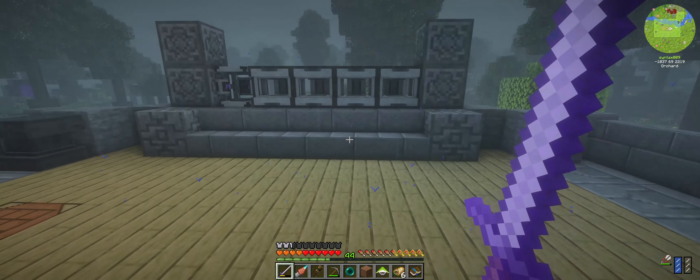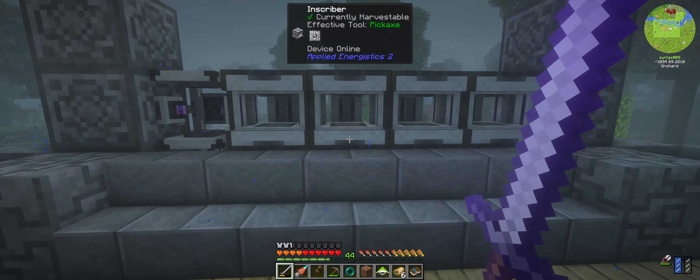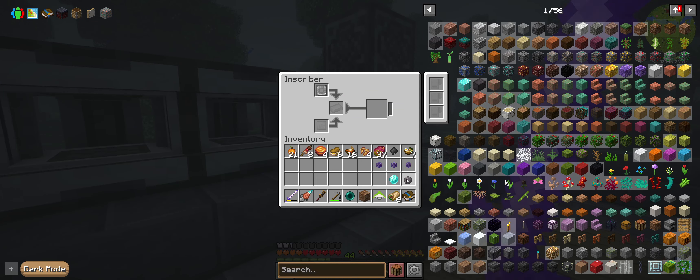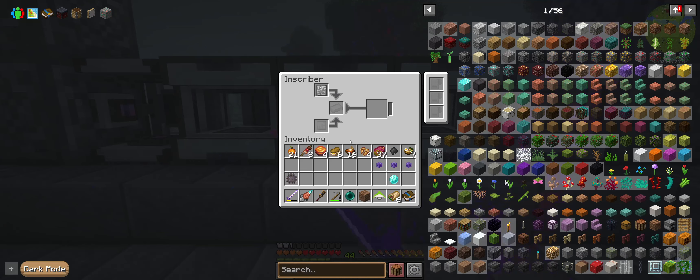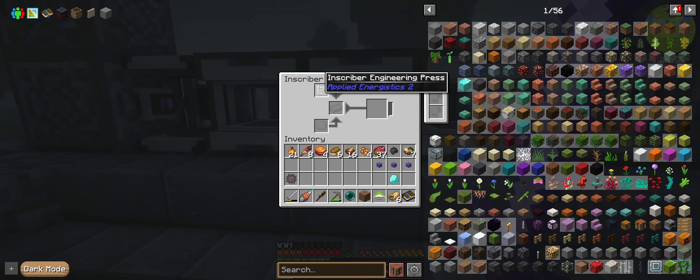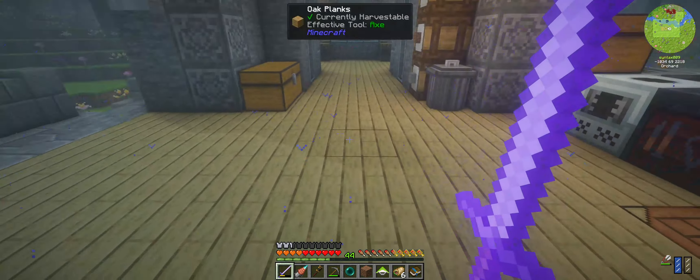We'll grab one of these and one of these. We're going to need to get the silicon press — I'll put these in some order I can remember. If we drop that down right here it should craft up one silicon processor. I think our printed silicon — excuse me. And then we need to make a diamond one — I think it's the engineering press. And bingo, so we got our printed engineering circuit.